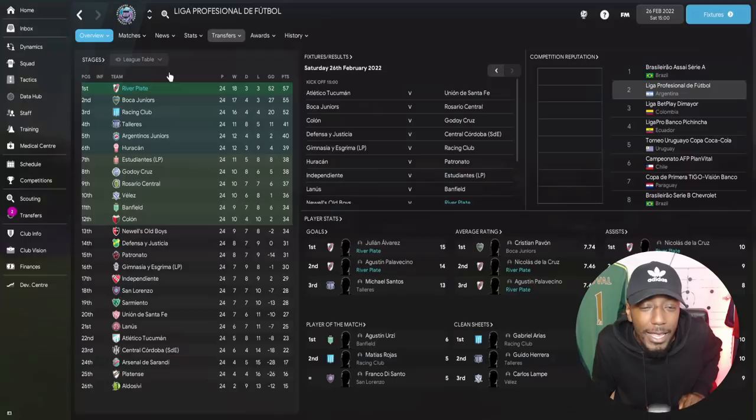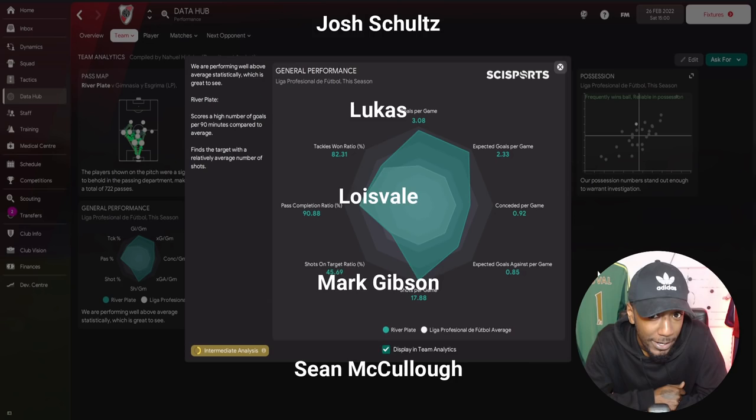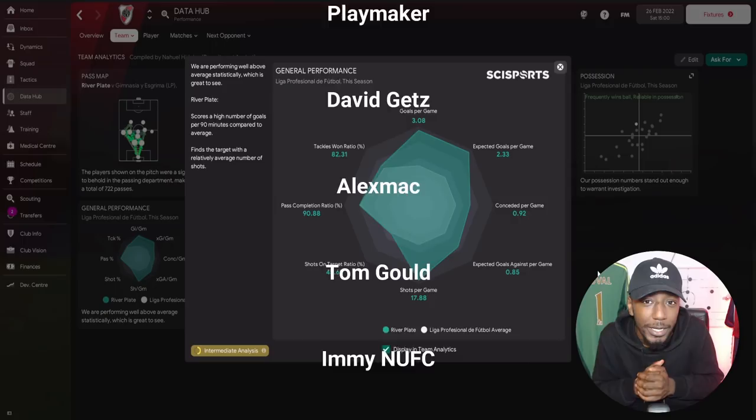For most assists: OC Tutu with 14, Jack Coleback also on 14, Kafu on 11, Brian Aljada on 10, and Brennan Johnson on 10. This tactic was also tested with River Plate, though only briefly as we'd played 24 games. Julian Alvarez got 15 goals in 24 games, and their central midfielder Palacino scored 14 goals in the league. We also won the Copa Sudamericana trophy and are currently top of the league, scoring 74 goals — a higher goals-per-game rate of 3.08 with an expected goals of 2.33.